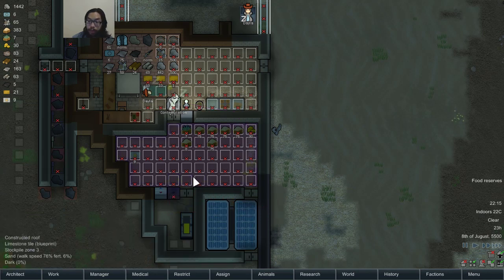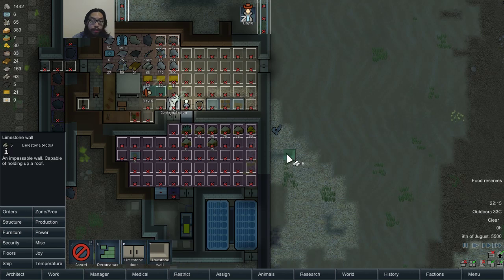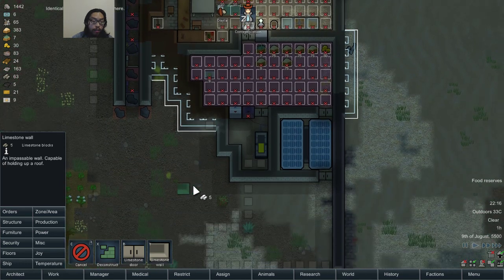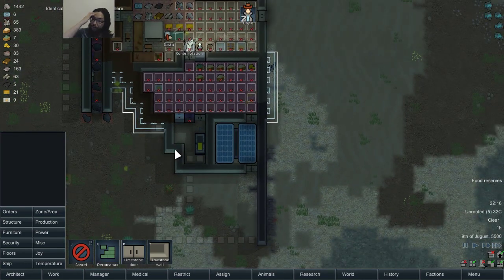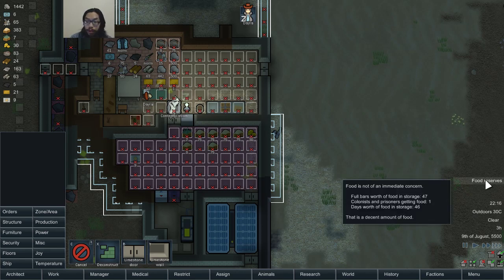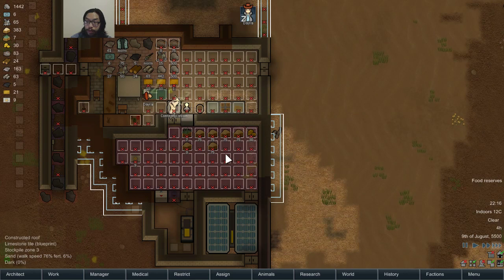Let's see if the temperature can normalize. Why is it not going down? I probably need better insulation. Let's see if that helps. It is going down though — slowly going down. Food reserves: 46 days of food. 12, 13.